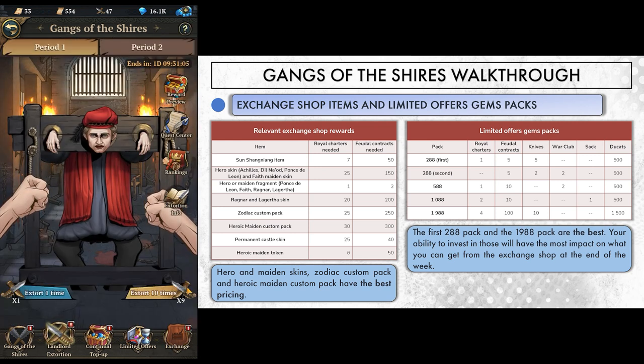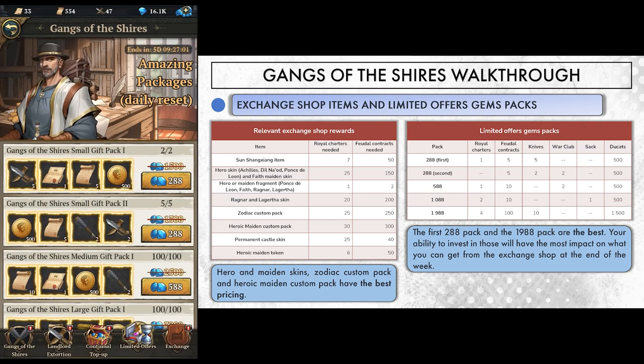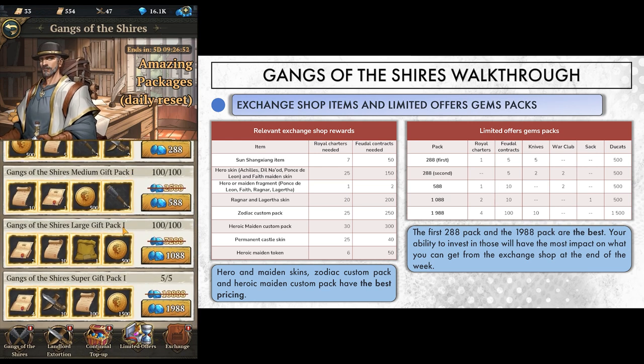Be careful though, because we still have to determine the actual value of a knife — in other words, can this knife be turned into something worth the 45 gems you invested? The other 288 pack isn't good because it does not contain any charter, so you simply forget it exists. If we look at the other 3 options, one thing stands out: the 2000 pack gives you 100 contracts, meaning if you buy one or more, you'll likely never worry about contract shortage again. You also get 4 charters, 10 knives, and 1500 ducats. This pack is very good and is the next best thing after the first 288 pack. Unlike the 588 and 1088 ones, everything in the 2000 pack is valuable and will have some kind of utility.